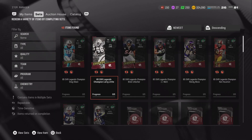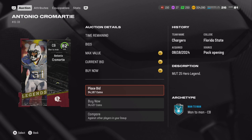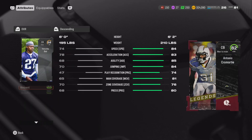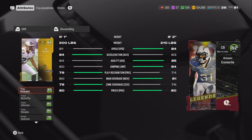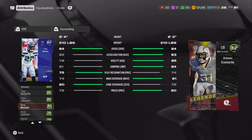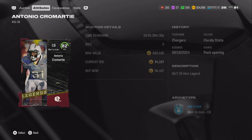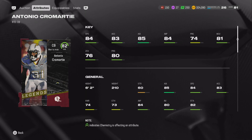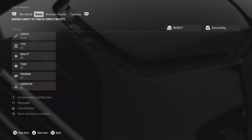My second favorite pick is Antonio Cromartie. His 85 overall is good, but check out his 82 overall - this 82 is cracked. He has 84 speed. My current starting corner has 81 speed, and my second starting corner has 85 speed. Cromartie at 84 speed will keep up with Randy Moss who has 86. I feel like to get burned by a receiver you have to be three speeds slower, so 84 on 86 will be just fine.